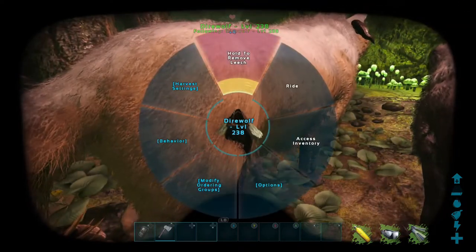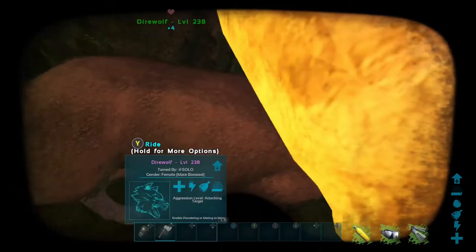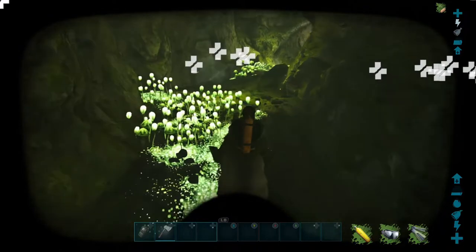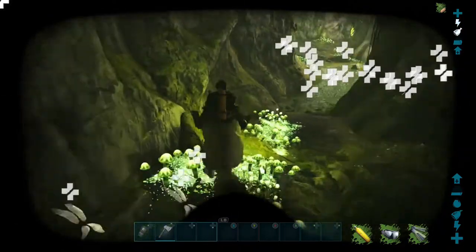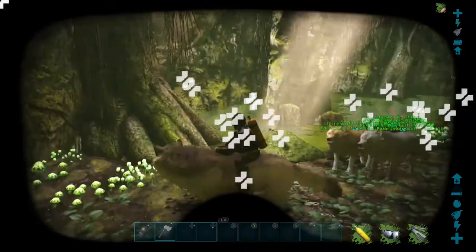Some of you may be asking why not use a frog. Frogs early game will knock you out quite easily, and they require a saddle and a lot of leveling. So coming into this cave with a frog when you have one leveled up - yes, it's amazing for getting XP. But right now it's more about just getting the artifact or getting some XP with dire wolves.